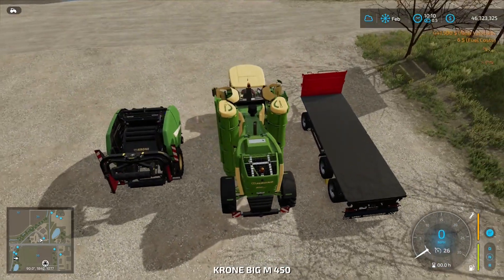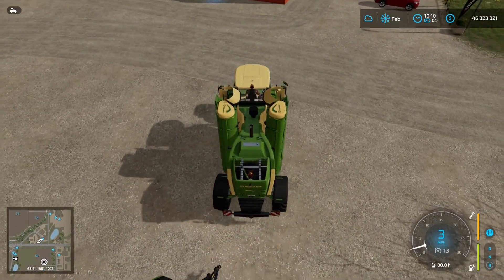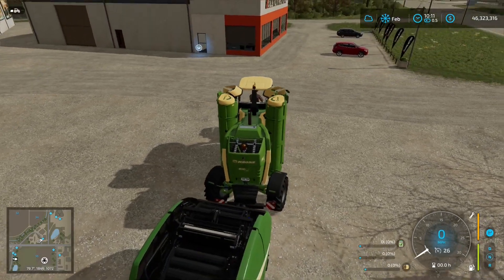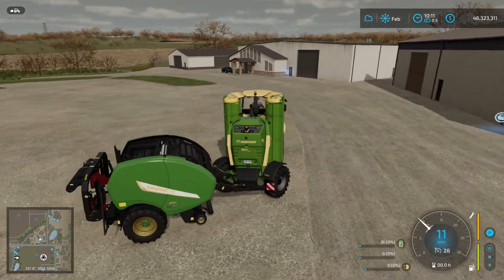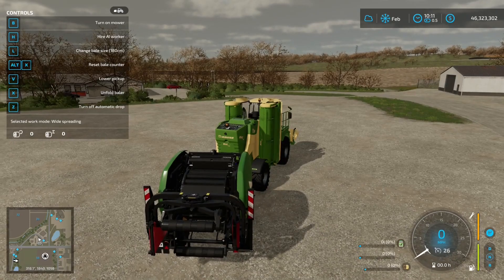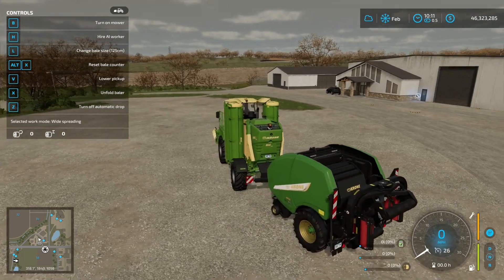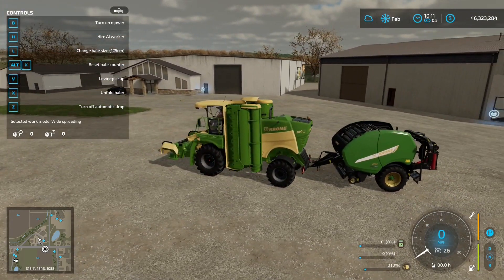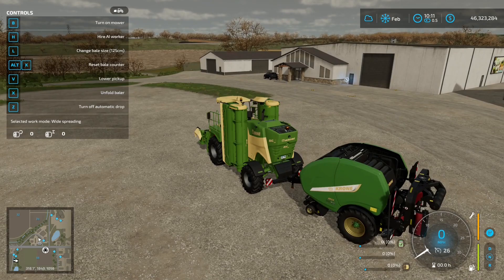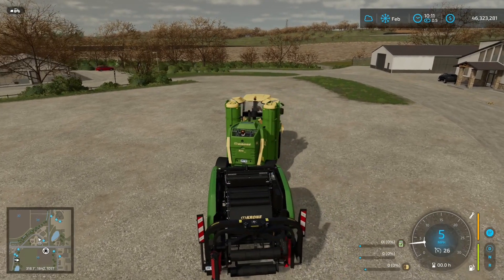I've got a field of grass - I'll show you how it works. What we can do is hitch this to the back of our mower, just like we would any other piece of farm equipment. We can also alter the sizes of the bales. I'll bring up the controls so you can see - pressing L changes the bale size. I tend to leave it at 125 because when I'm making the total mixed ration for my cows, these smaller bales are just so much easier to measure. But I'll put it to 150.